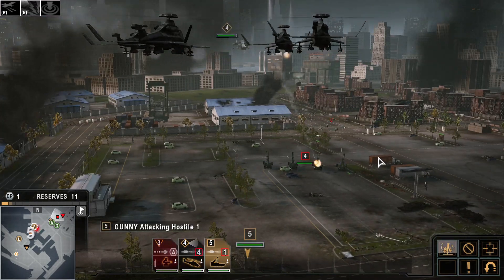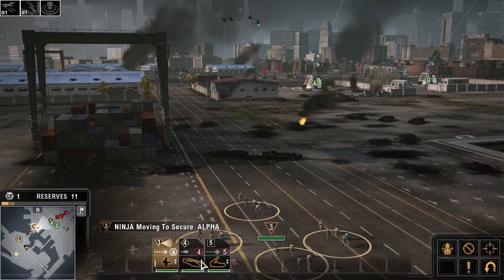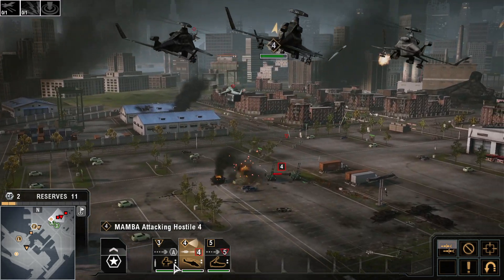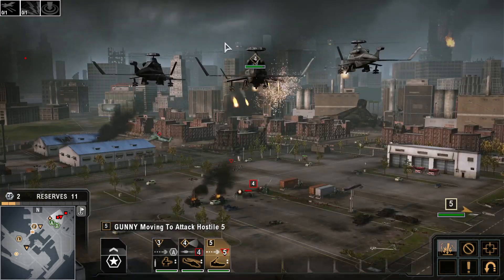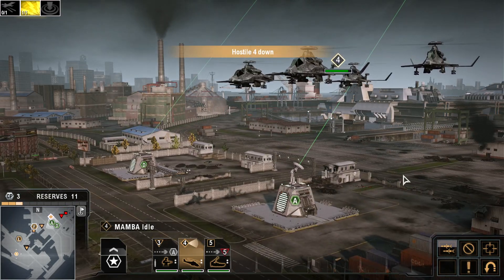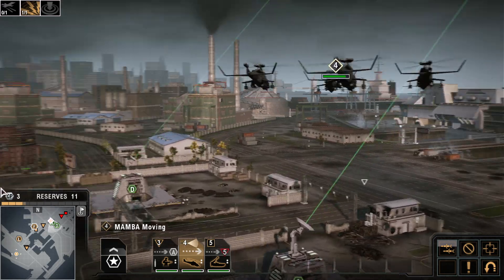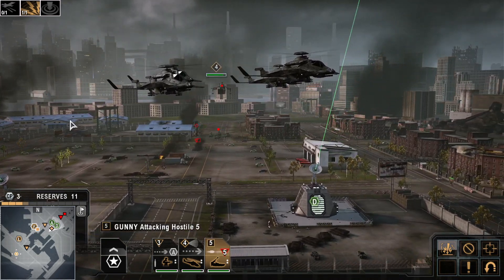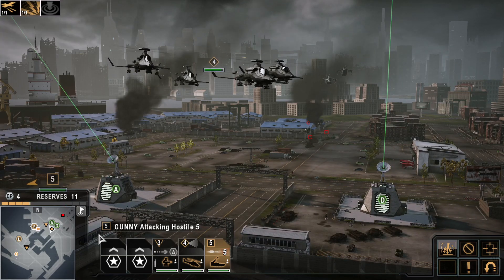Engage hostile. Yes sir. Hostile eliminated. On the move, sir. Come on, let's get it on. This is Gunny — let's go to work. Mamba here — in position and holding. The enemy has no reserve left, sir. This is Smash Leader, approaching target. This is Gunny — attack is having negligible effect. Check Northeast Quadrant — hostiles deploying. Eyes on MI-80 Tarantula. Eyes on T-100 Ogre tanks.